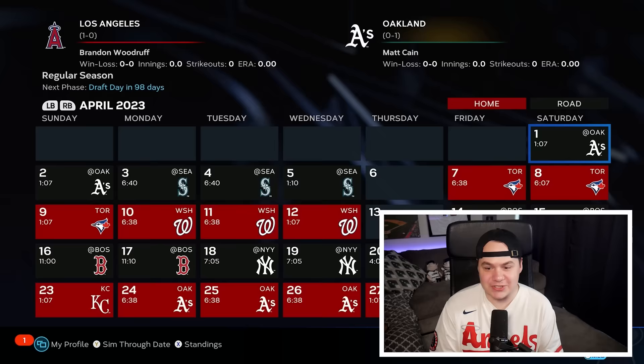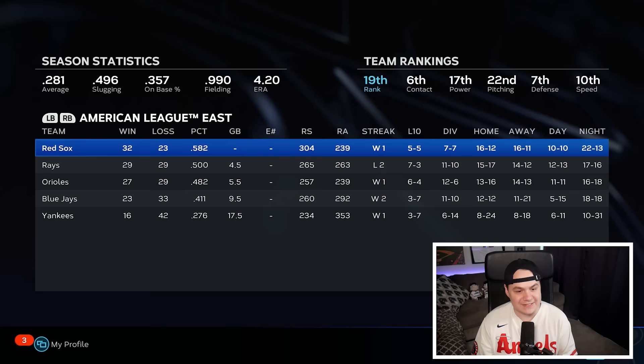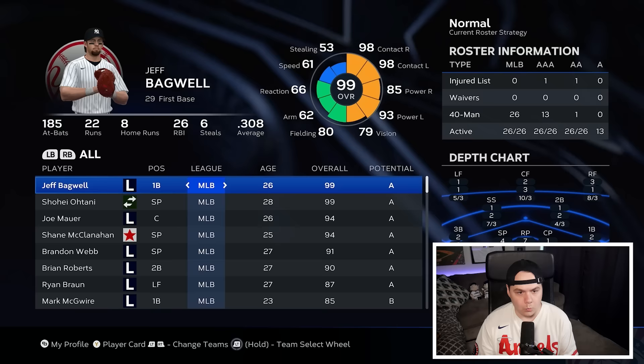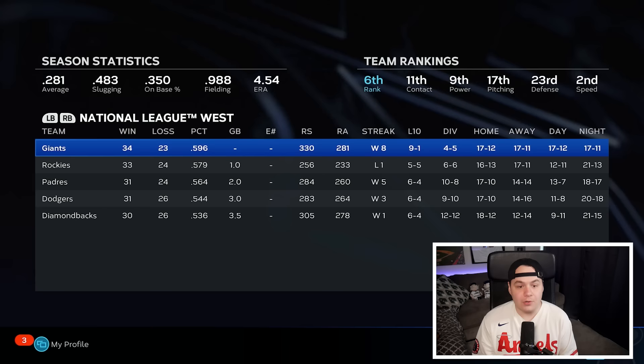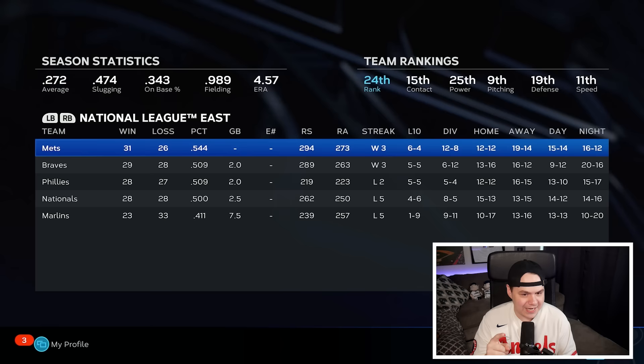We're two months through the season. The Angels are at the top of the AL West, the White Sox at the top of the Central, and the Red Sox at the top of the East. Oh my God, the Yankees are 16 and 42. Shohei Ohtani has a five ERA, Shane McClanahan at 4.75 — it looks like pitching is ruining the Yankees. Over in the National League, the Giants lead the West, the Cardinals have a nice lead in the Central, and the Mets are at the top of the East.